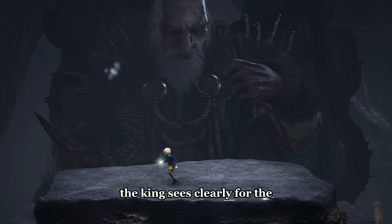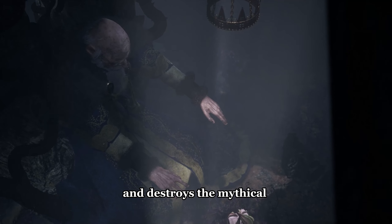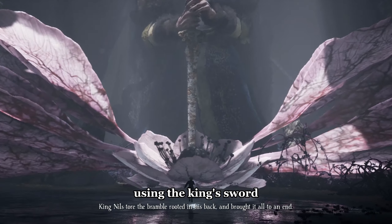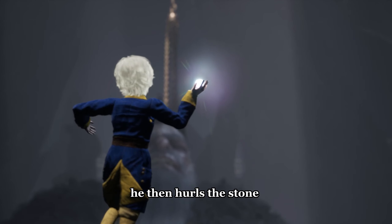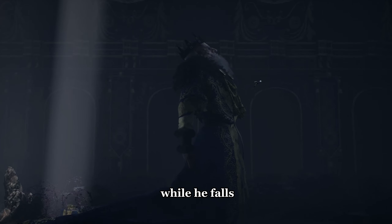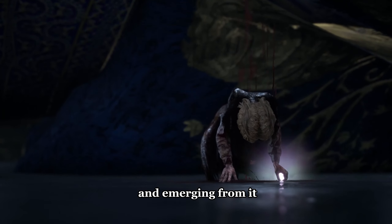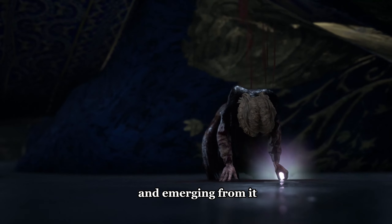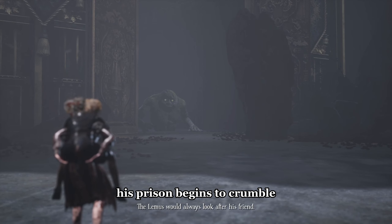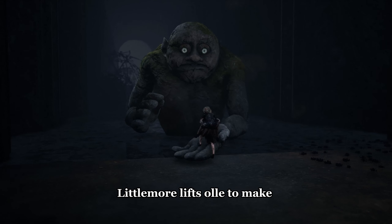As the brambles weaken, the king sees clearly for the first time in centuries. The mountain king pushes the table aside and destroys the mythical flower hidden beneath it. Using the king's sword, Ole climbs up and grabs onto the king's beard, pulling him toward himself. He then hurls the stone toward the king's open mouth. The stone enters the king's mouth as he falls. Lillimore wields the stone like a sword, cutting open the king's belly and emerging from it. She approaches her brother, and the light from the stone enters Ole's chest, reviving him. With the king now dead, his prison begins to crumble. Lillimore lifts Ole to make their escape, and Lemus arrives to assist them.